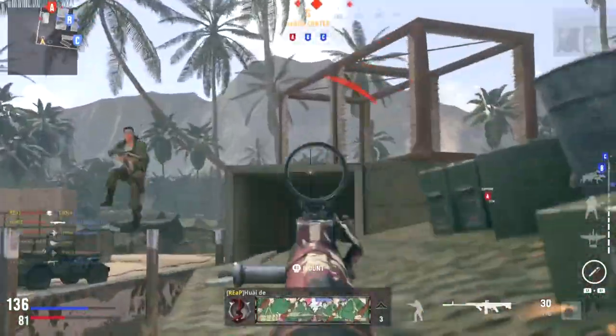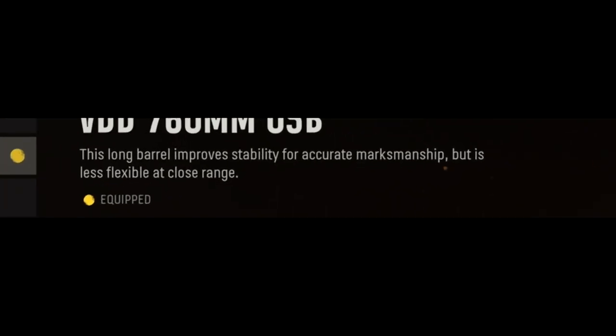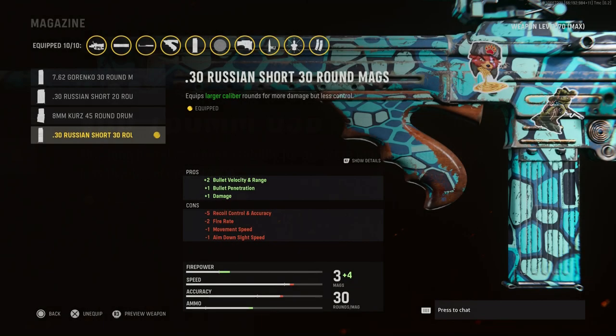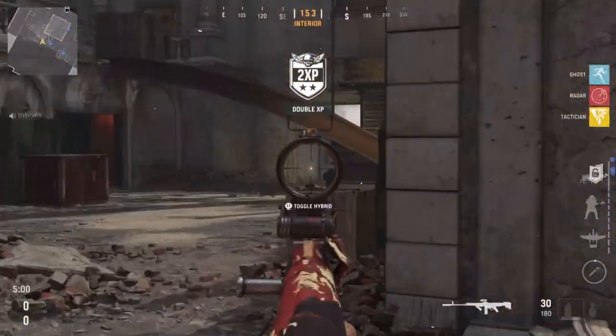For close-range combat — even though that barrel isn't ideal for it — the magazine makes up for it. I'm using the 30 Russian Short 30-round mags, which increases damage, bullet penetration, bullet velocity, and range. So not only does the barrel increase range, but the magazine pushes it even further. On top of that, the proficiency I'm using is Vital, which increases the area for critical hits so you can shoot any part of the body and treat it almost like a headshot.